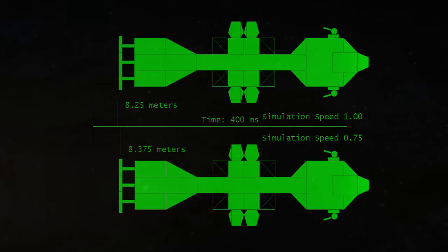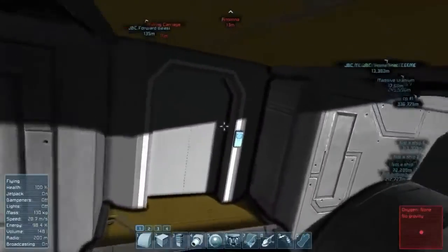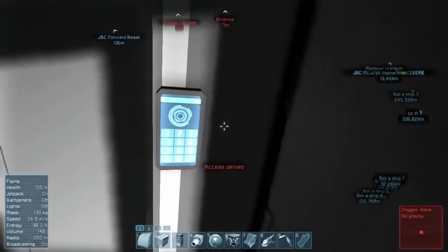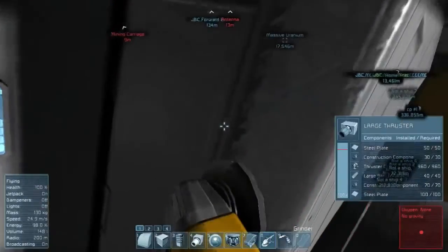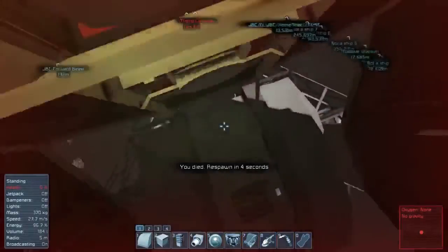180 milliseconds later, another update packet goes out, and this time client 1 believes the mining carriage has moved forward another 4.5 meters, to a total movement of 8.25 meters. Client 2 believes the mining carriage has moved forward another 3.375 meters, placing it at 8.375 meters. 20 milliseconds later the packets arrive, and both clients again have their mining carriages jerk a bit. Because simulation speed and packet travel time is varying all the time, these update exchanges often result in the very large jumps that we sometimes see in unmanned craft traveling at high speed in Space Engineers.